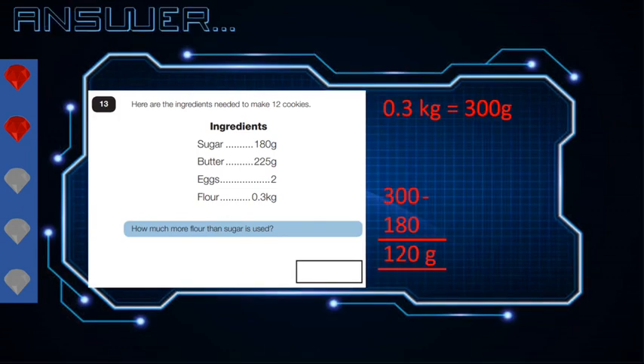Let's have a look at the answer then. The first thing we needed to do was turn 0.3 kilograms into grams to find out how many grams of flour we had, and then take away how much sugar we needed. So 0.3 kilograms is 300 grams, and then we take away 180 grams of sugar, giving a difference of 120 grams — that's how much more flour is needed than sugar. Super job, that's the third crystal.